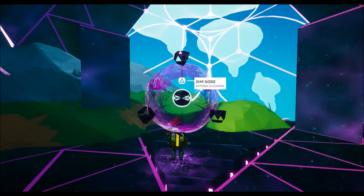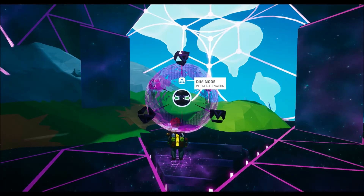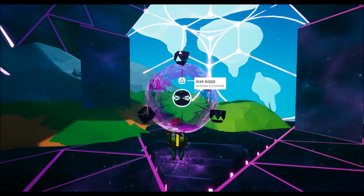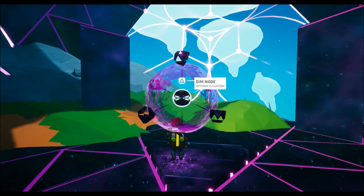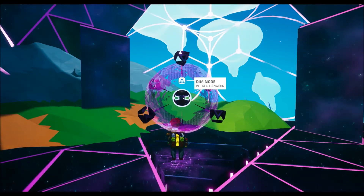One thing you'll also notice is in the center it indicates there's a core. That's actually one of the main goals of the game — to get to the core — and once you start opening those up, you'll work into the end game scenario that's part of the storyline. On Sylva, like I mentioned, there are six gates total.